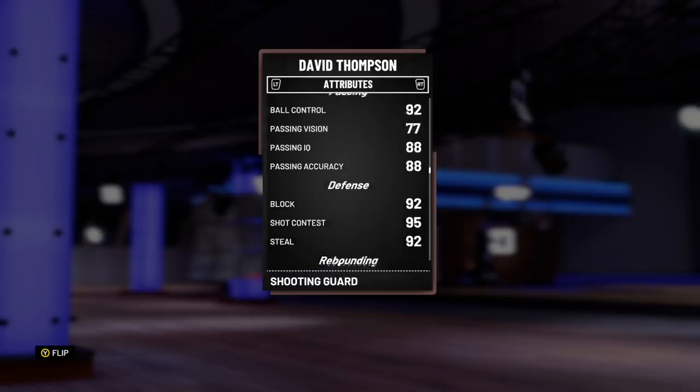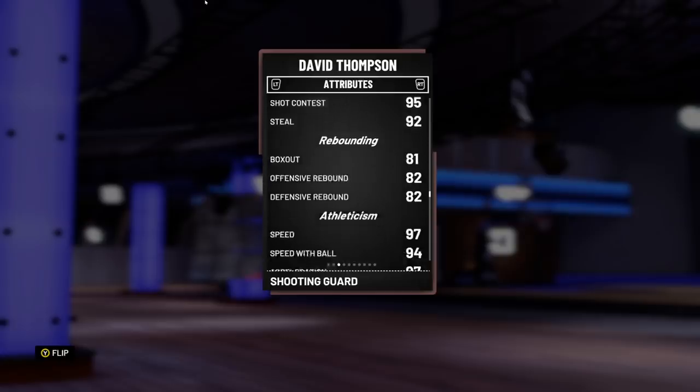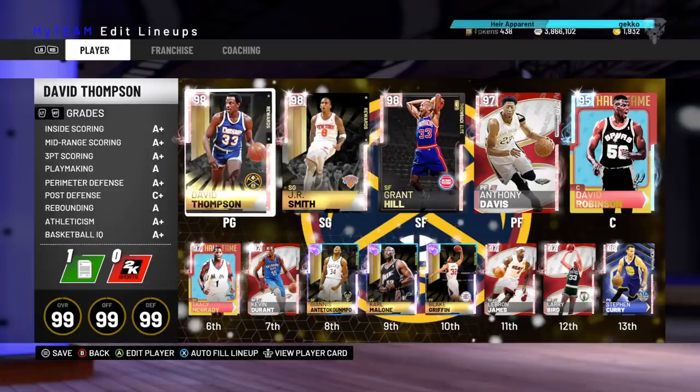He's got 92 ball control, decent passing stats, 92 block, 95 steal, and 92 steal. I know his block is 92, but he will not get any blocks — he is 6'4". Height means more than block rating, as we saw with Mario Hazonia, who's 6'8" small forward with 95 block and couldn't block anyone. He's got okay rebounding stats: 81, 82, 82. 97 speed, 97 acceleration, 94 speed with ball, 97 lateral quickness, and 94 on-ball defensive IQ.